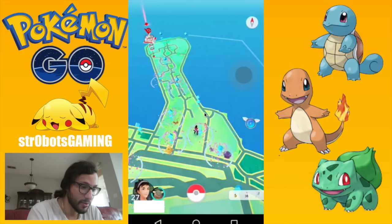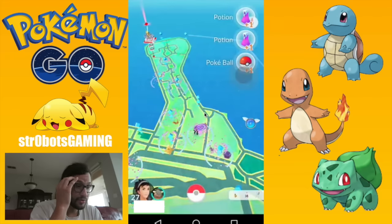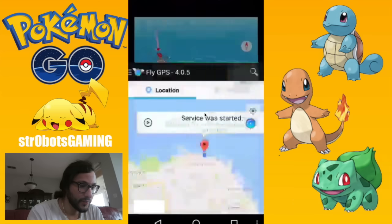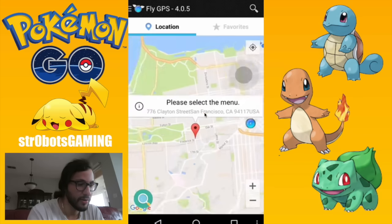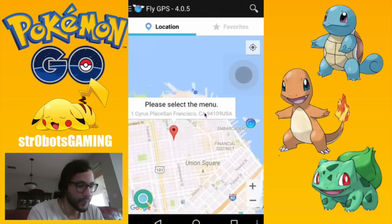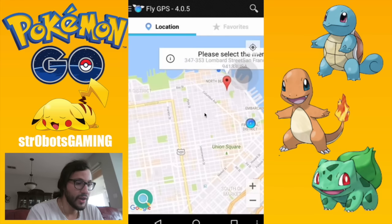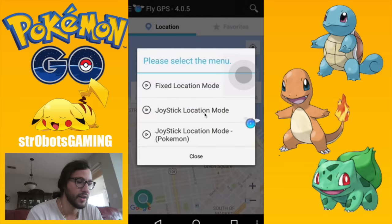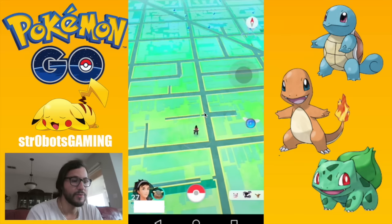I'm over here at Pier 39, where I like to teleport to. As you can see, this is working. To teleport anywhere, you click on the little Fly GPS icon with the wings and it'll pop up so you can type in any coordinates, or drag and click to move somewhere. You can do a coordinate search — type it in and hit search — or click and drag somewhere, click on the spot, hit 'GPS service run,' then 'joystick location mode for Pokémon.'